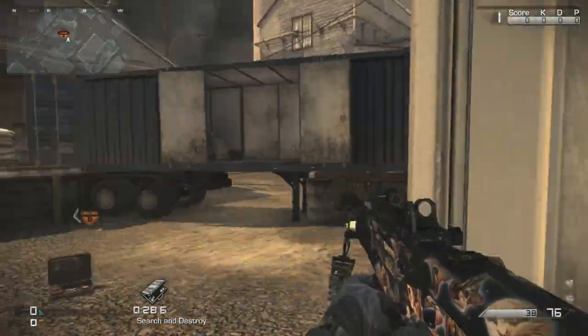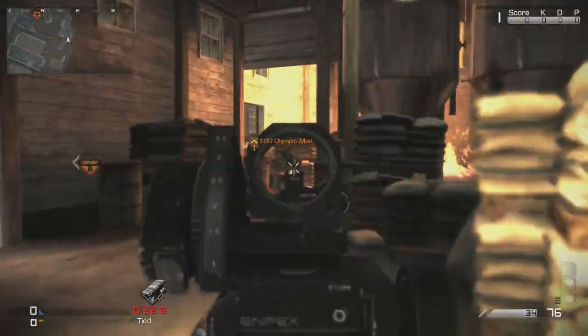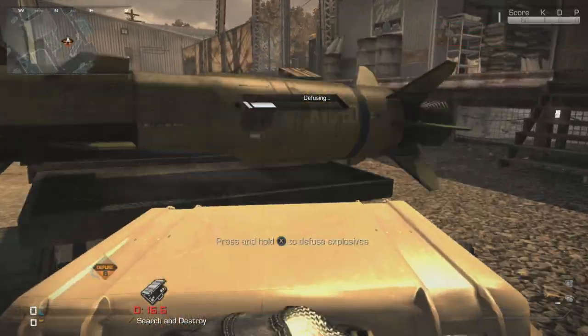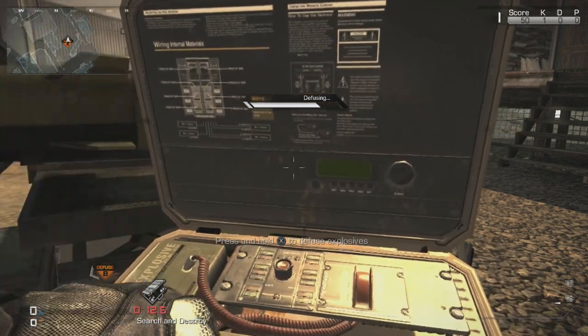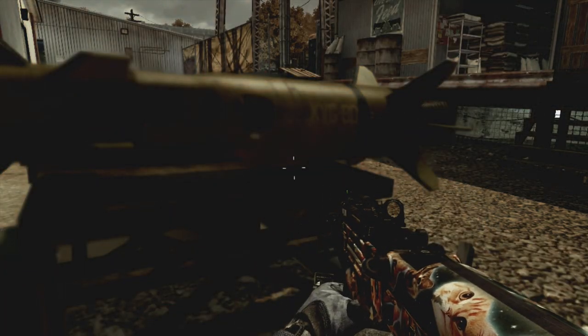One of the things you can also do is find and use crazy lines of sight. These can be ones off the start — for example on Warhawk here, if you spawn by Genas, you run through Genas and go to the tank and look through the ice cream alley. That way, if you're quick and you have Agility and Marathon, you can see if they cross to B.